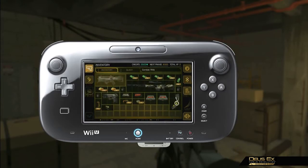The Wii U GamePad makes it easy to access your mission logs while cycling through and swapping out weapons from your inventory with the touch of a finger.